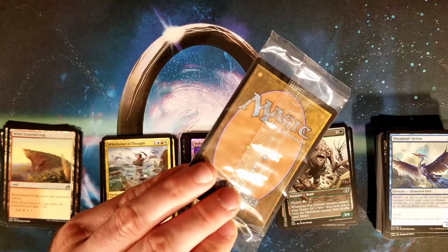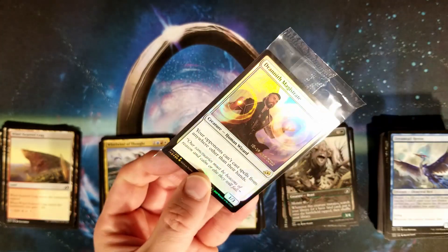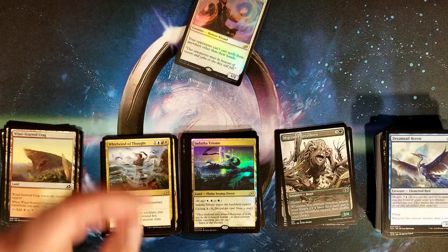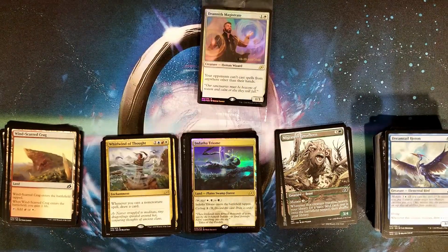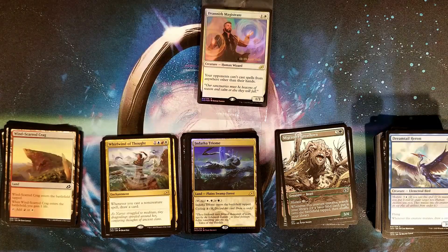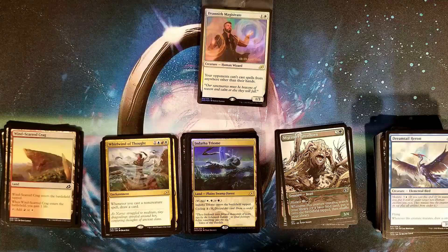The last card, our pre-release foil — hoping for something good. Drannith Magistrate — sweet! I do believe that's going to be a cEDH card for sure. Your opponents can't cast spells from anywhere other than their hands, which means their commanders are on lockdown, amongst other permanents — well, just spells, not just permanents.